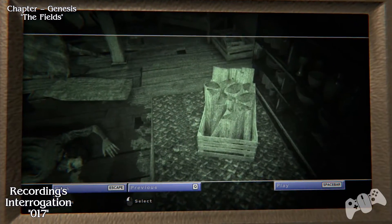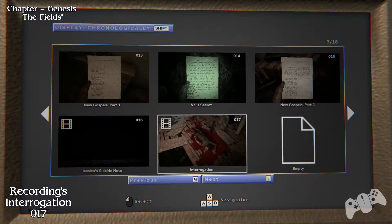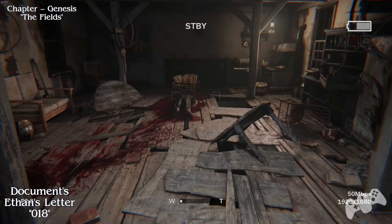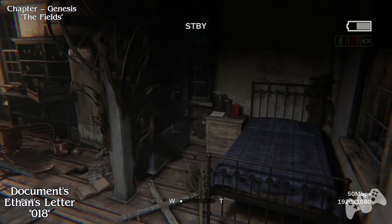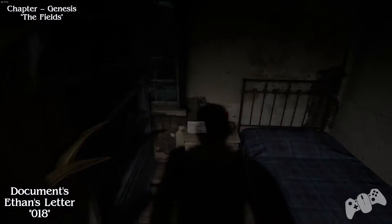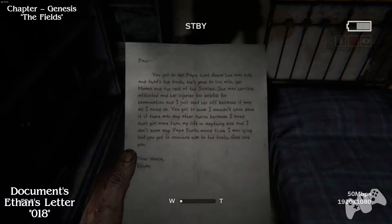That will be in the interrogation section. The next document is located in the house still. Looking at the body now, before you leave through that door, you will find it on the right side. If you are facing the door, it's to your left next to the bed.